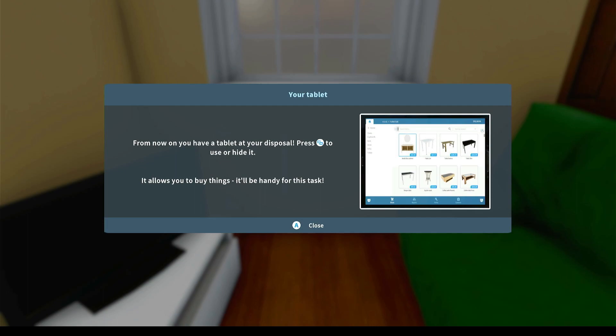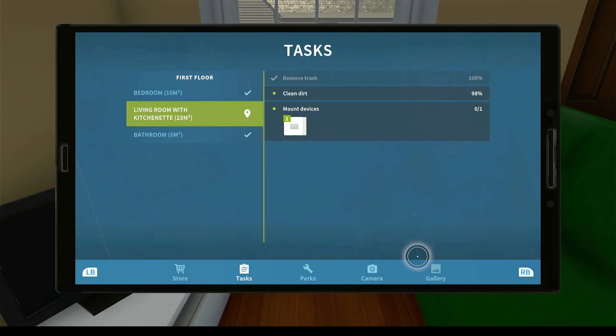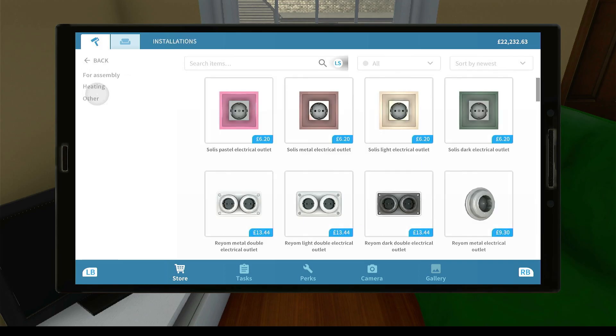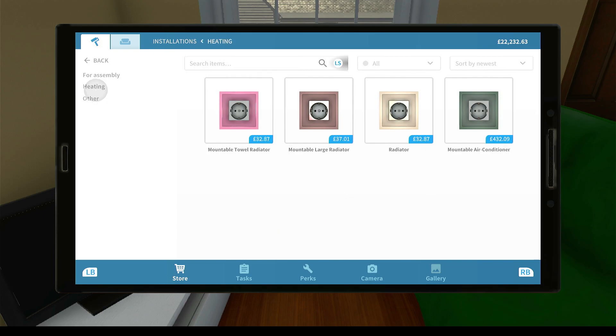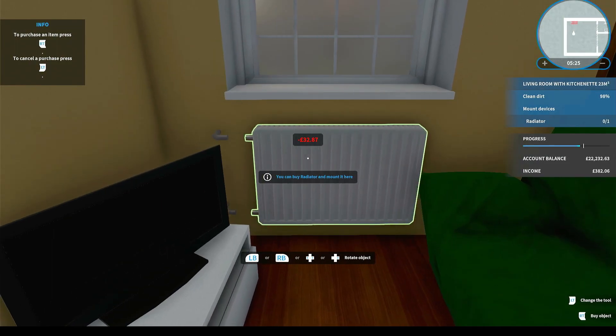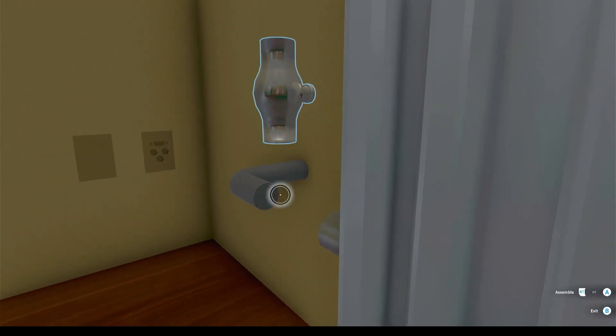It seems you've got a bit of a radiator missing. From now on you have a tablet at your disposal - it allows you to buy things, handy for this task. Let's open up the tablet - store, right. We need to look under installations. Heating - that's what we want. There's a radiator that looks like it'll fit here. We'll buy that - 22,000 pounds in the bank, good lord we're rich.